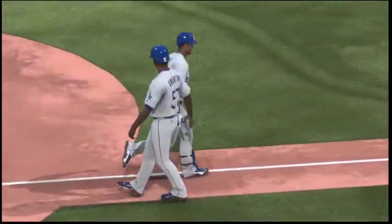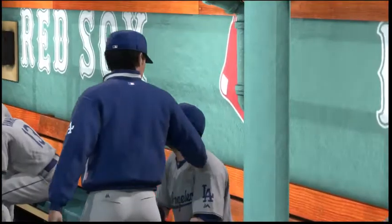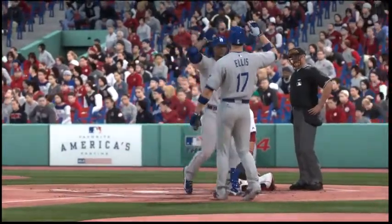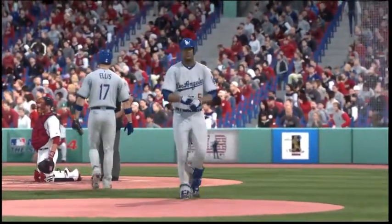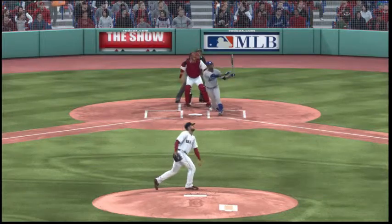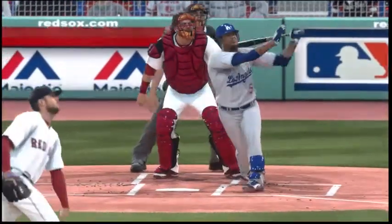The Dodgers move in front now two to nothing. If he was guessing up there, he was guessing right, because he was all over that thing like a shag dog. And he drives it over the wall.